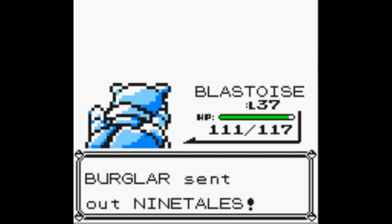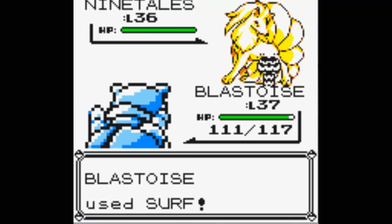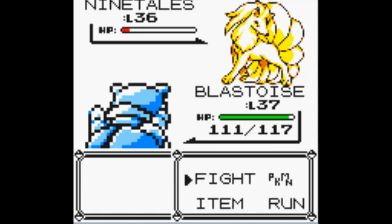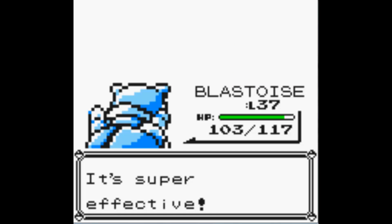With Extreme Speed in Fire Red and Leaf Green, Arcanine is great. And here's Ninetales — my preference would be Arcanine, just because I'm a dog type of person. But Ninetales is like a fox, isn't it? You failed! High priority move — look at that right there. Blastoise is just using Surf.